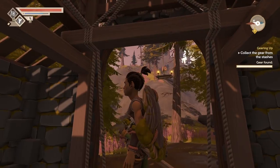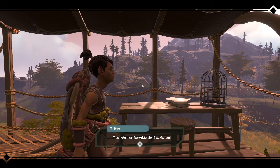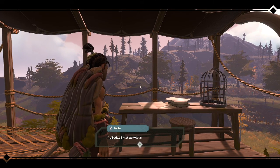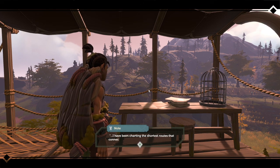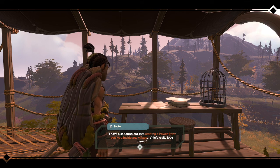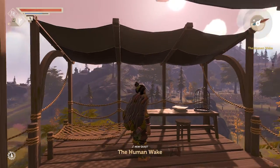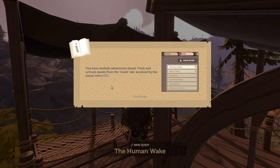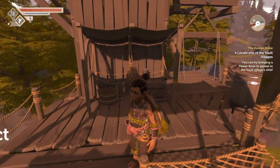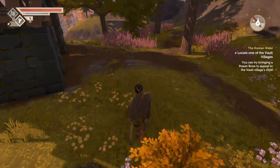I don't know if there's more stuff to be found here. There are notes here — this note must have been written by that human. Day 166. Some of the leaders of the vault villages — I've been charting the shortest routes that connect those ancient places for months now. Vaults are very important for a bright future ahead. I've also found that crafting a power brew gets you inside any village — chiefs really love them. Vaults — what are those? They sound like there might be some answers there, maybe provide a place to live. Try bringing a power brew to appeal to the vault chief's village.